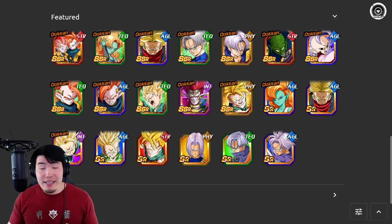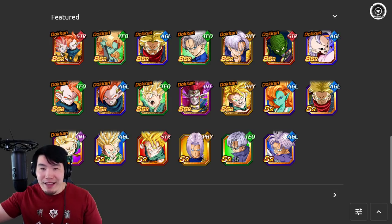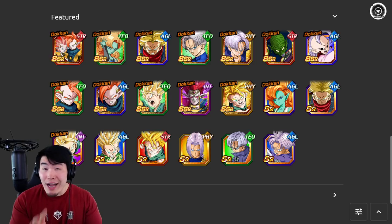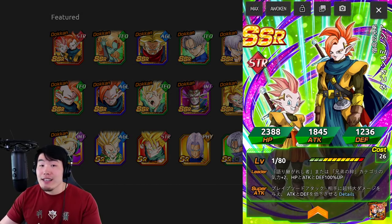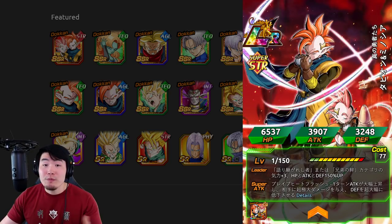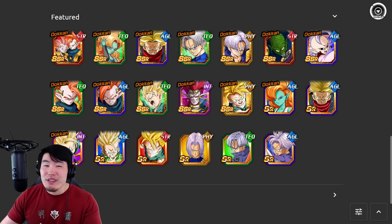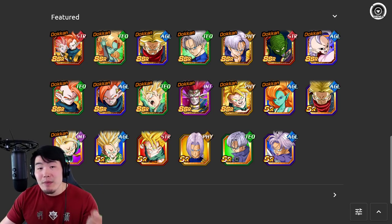I would say this banner gets like a 6 out of 10 from me in terms of value for your stones. Let's say an Anniversary banner or a Download Celebration banner is a 10 out of 10 — this would be like a 6. Not terrible, but really not good value. You should think twice before putting any stones into Legendary Summon banners. But that being said, the new LR is fantastic — they're a very, very good unit. I did talk about what they do in my video from yesterday, but in case you guys missed it, we'll go over their kit and details again at the end of this video. But there's the banner — not much more to say.